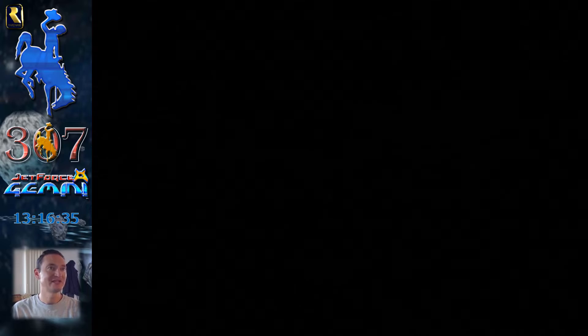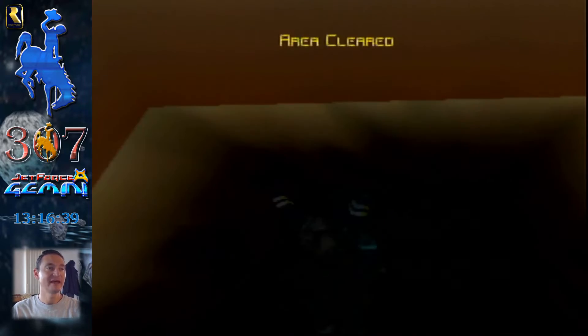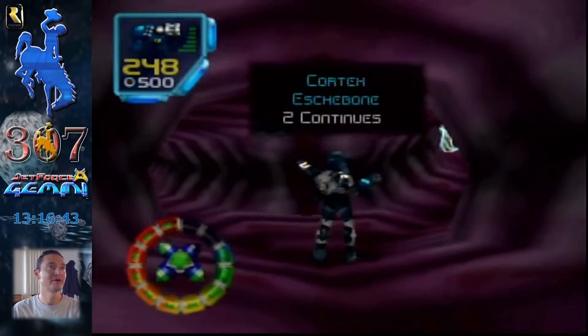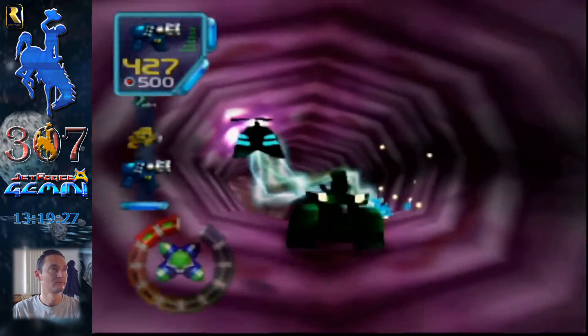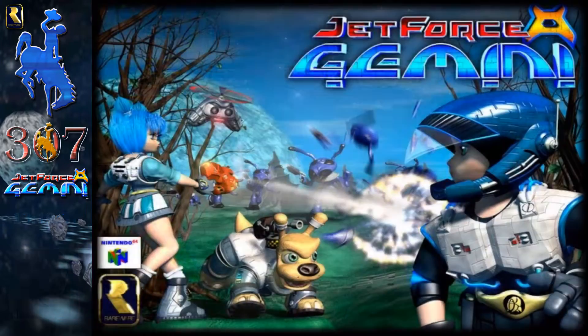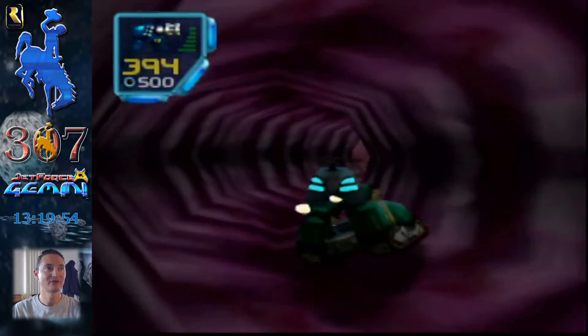Minute 24 — about kind of what I do every time. So there's one other thing we need to actually do in the Cortex: there is a ship part at the very end. Second question — what in the crap are tribals even doing up here in the Cortex?